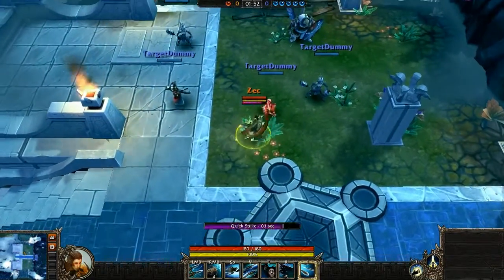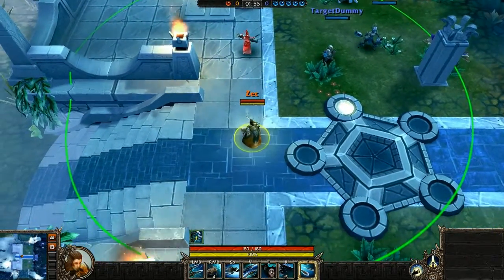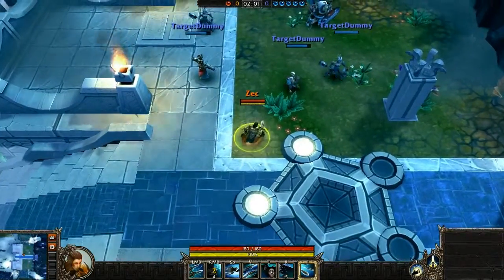The first ability is Quick Strike, quite simply her melee damage attack. The next ability is Dual X-Bow, a ranged attack which fires two blades, and an opponent hit will be slowed and slightly knocked back.